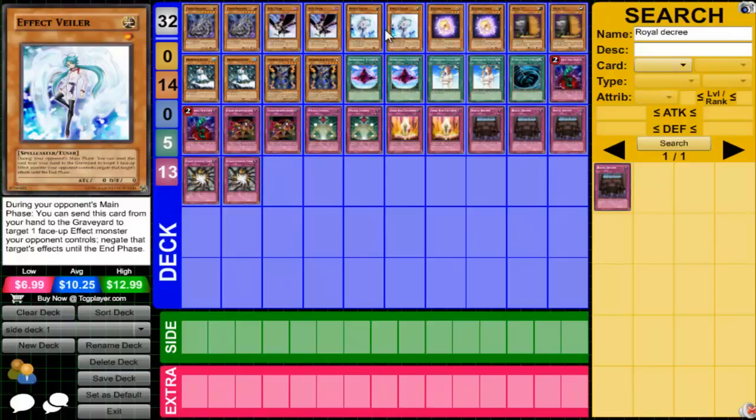Effect Veiler. This is very good for the side deck right now. Against Inzektors, you know, they go Equip, you go Veiler, or they activate and you go Veiler and whatnot. You don't really want to side this against Rabbit, because Rabbit has priority — the turn player has priority to remove Rabbit and it'll be a waste of a Veiler. You could hit Tour Guide with this too, but again, why would you really want to side it against Rabbit?